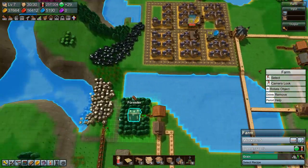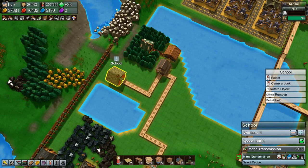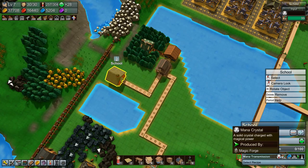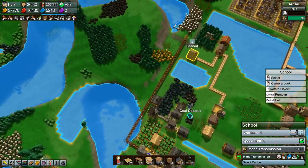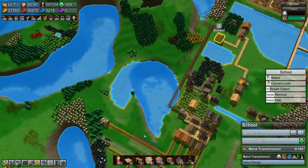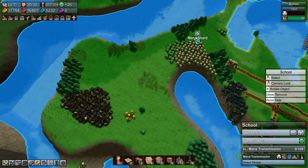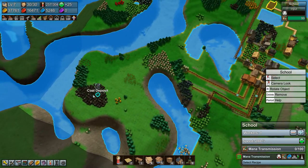One thing I noticed where I also messed up a bit is our school, because our school needs mana crystals in order to be able to research the mana transmission. So we are going to move our school because we don't really have any mana crystals around here. We do have a bunch of mana shards here and I think this would be a fine place to put our school and research.